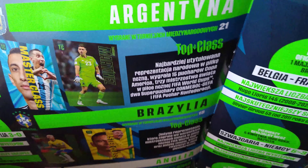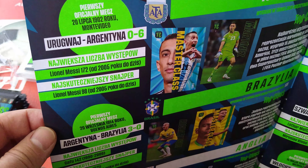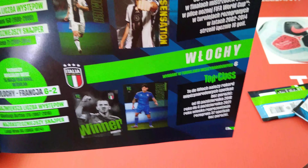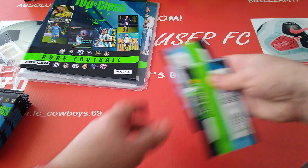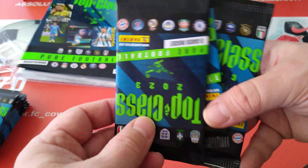Here's the teams in the magazine. Here's Argentina with a 6-0 win over Uruguay. Then Brazil, England - this is a Polish start-up by the way. Germany, Italy. It's a very, very thin 8-page booklet. Here are the clubs: Chelsea, Liverpool, Man City, Real Madrid, PSG and Bayern Munich.